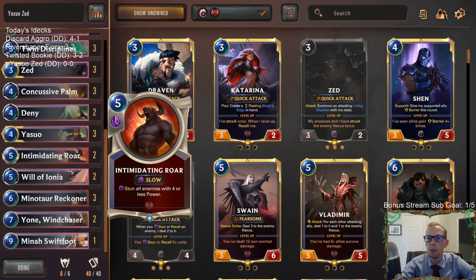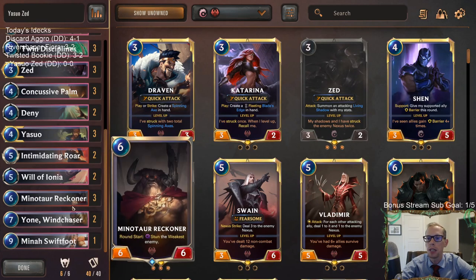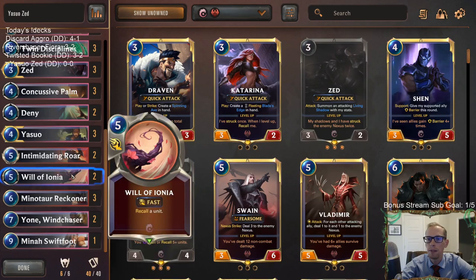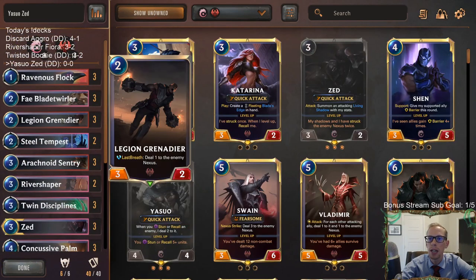A couple of Intimidating Roars, just two Will of Ionias now with it costing five mana, and then we've got our nice three-two-one top end with the Reckoners, Yones, and Swiftfoot. You can pay five mana for a Will of Ionia, or you can pay nine mana for three Will of Ionias and a 6/5.